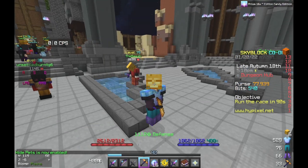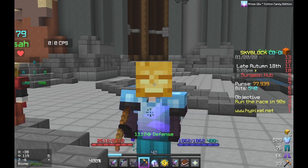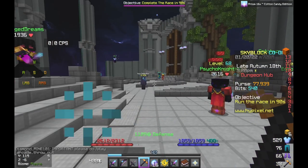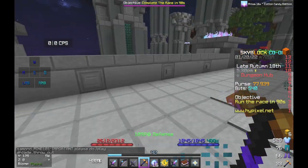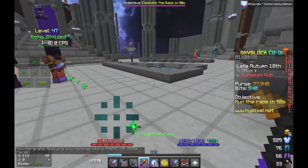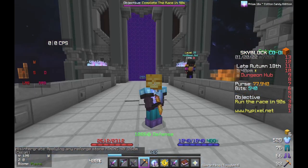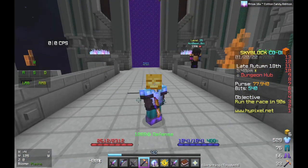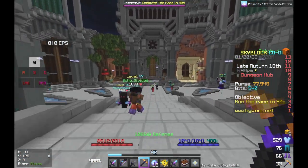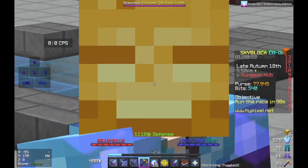Hello everyone and welcome to a new video. This video is going to be talking about one of the most overpowered pets for secrets in Hypixel Skyblock. You've seen things like efficiency 10 golden pickaxes and hacks to get secrets, ghost blocking all over the place, but this pet makes everything 10,000 times easier. Today I will be showing you the pet and how overpowered it is for secrets.